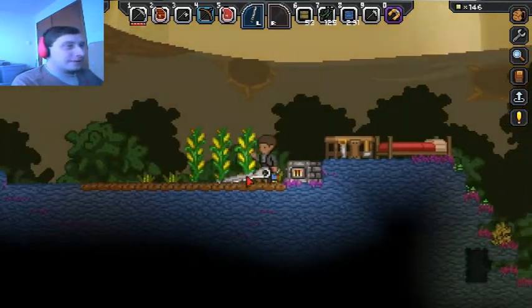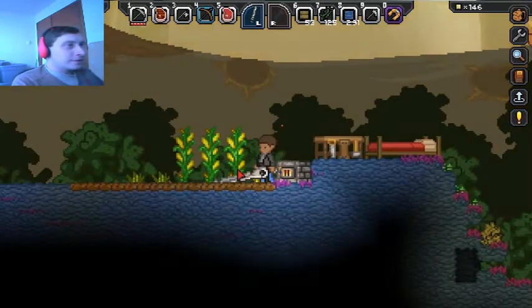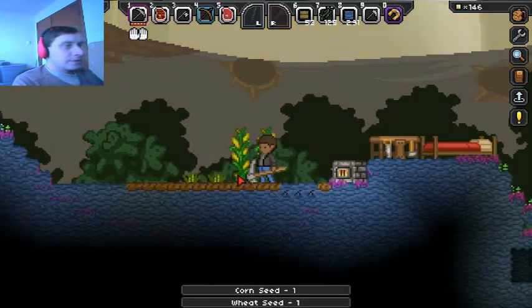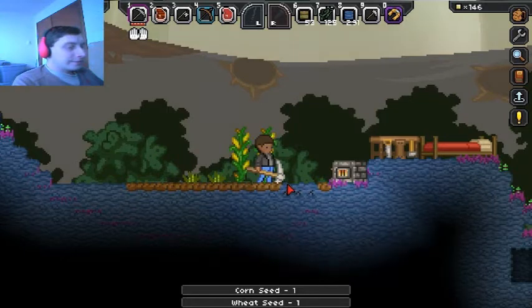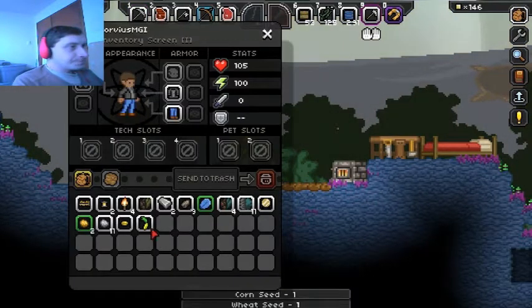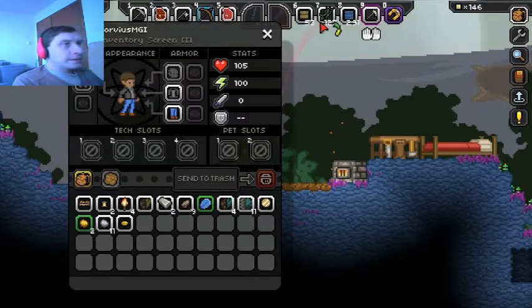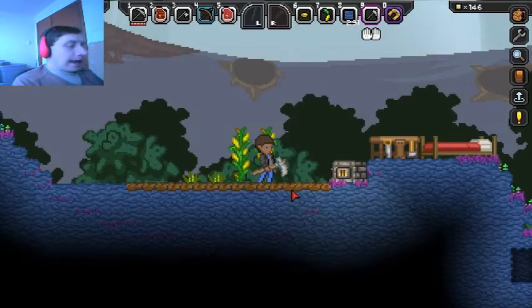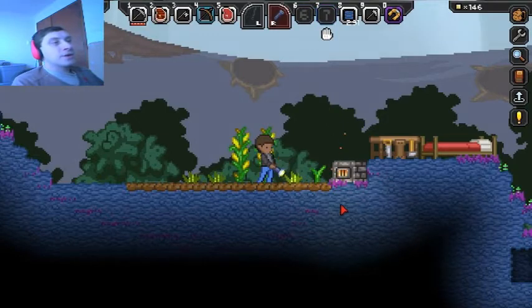I think this crop is fully grown — let's try it out. Okay, I got a corn seed so it's not fully grown yet. I got a corn and a wheat seed; those'll go there and there because I haven't used those items at all. I'm speaking softly because the music got quite soft.